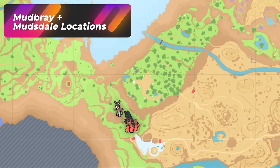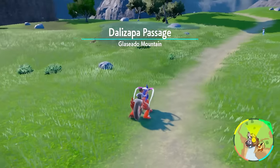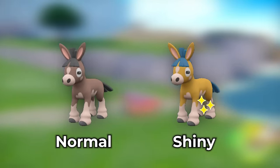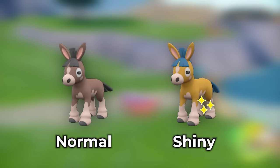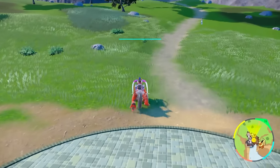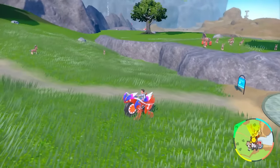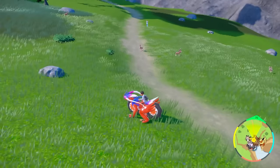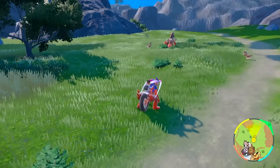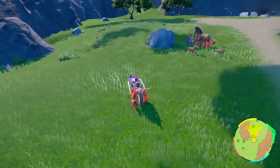This location is going to be in Zapapico West, and it's going to be for Mudsdale and Mudbray. These two spawn in great amounts over here — you already got a family spawning, and some up on the hill. You're looking for a shiny that's a lot more orange in color, not really the brown color. The best method is to constantly go in and out of the town, doing a nice 360 look because Pokémon can spawn on the hills as well. You can also just walk the passageway — just explore the area, come back, or do the town reset. Whatever you want.